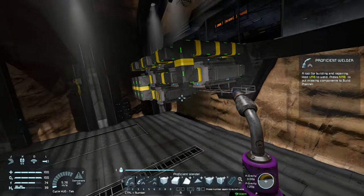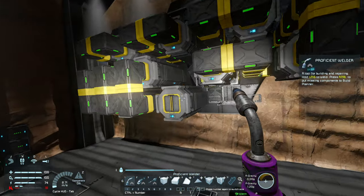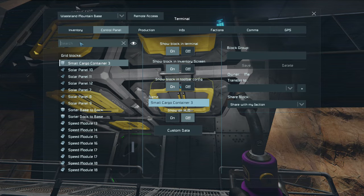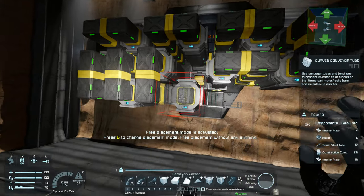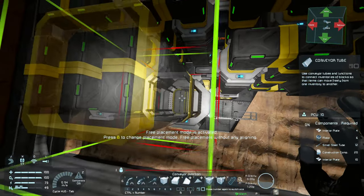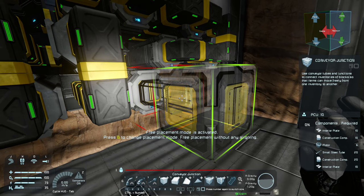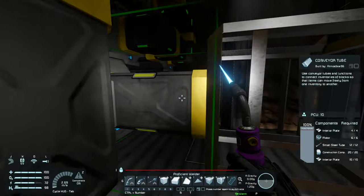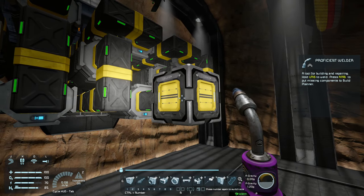That's the last piston welded up — all the conveyors are green and everything looks good. Going into the control panel and searching for pistons, we have pistons one through nine. Now I need to add a tube and then start creating my welding wall. I'll put one tube there and on the end I'll place a single conveyor.